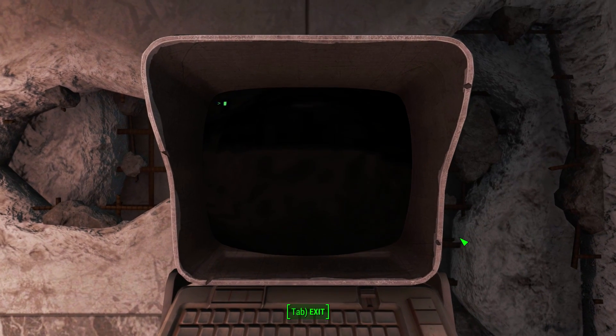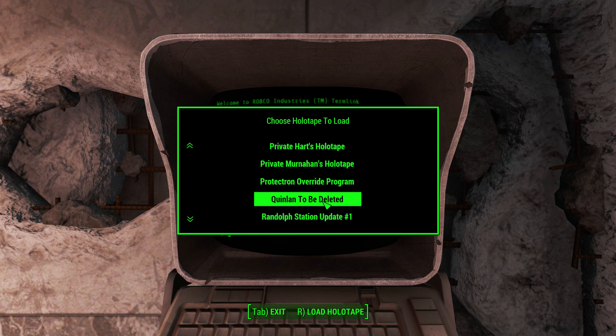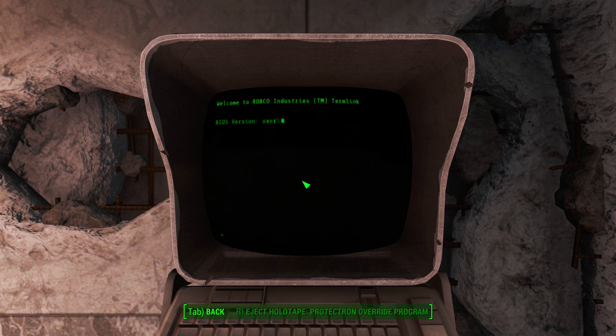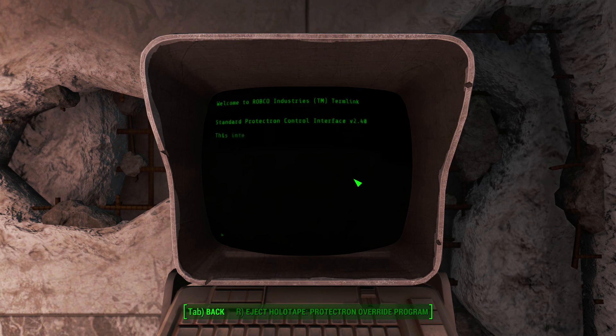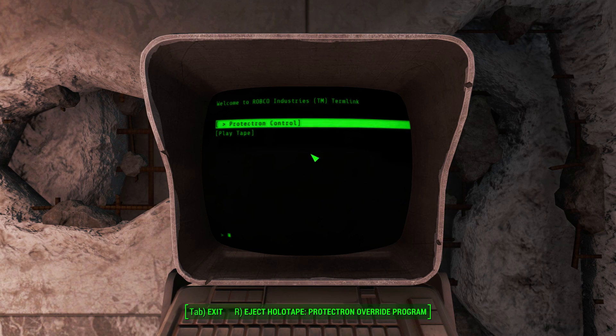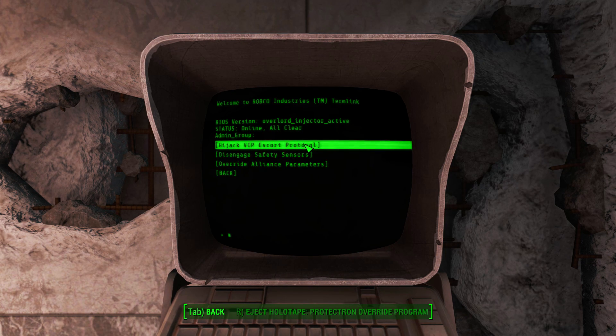I've already unlocked this terminal. I'll use it and load a holotape — that holotape is the Protectron Override Program. The way you do this is to first activate your Protectron the normal way from a terminal. We'll choose a personality mode — we want him to be the medical responder. We've recently seen just how strong those can be.